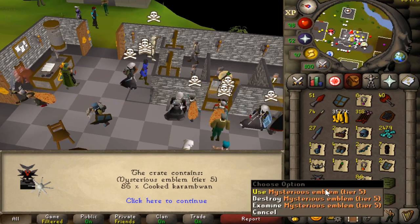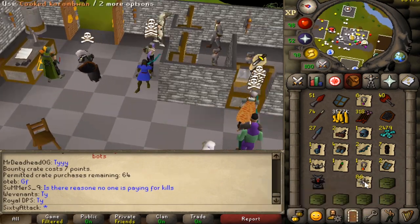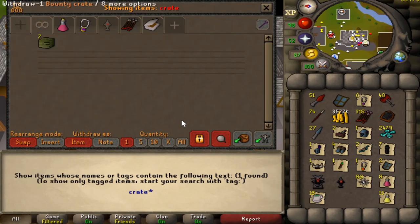Oh, our first one — we got a tier 5! What are the odds of that? Okay, maybe this is going to be really good loot. We've got seven more crates to open. We'll sell the tier 1 and the tier 5 to have a little bit more space — I want to sort of get everything in the same inventory.